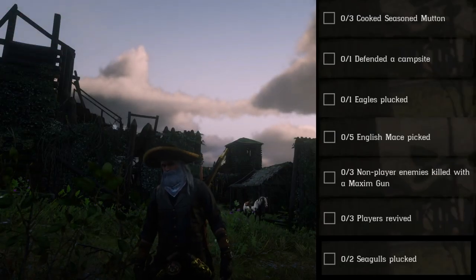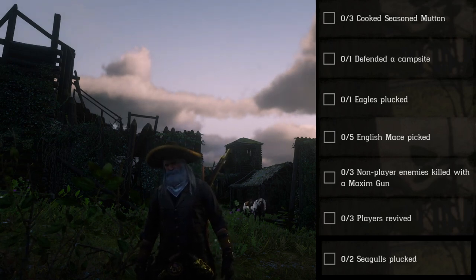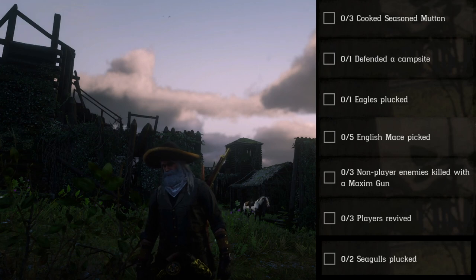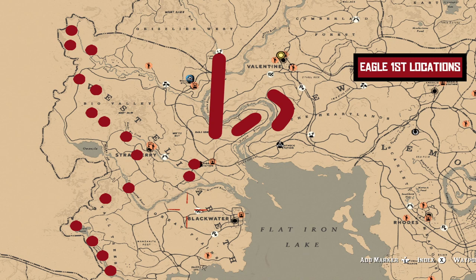We've also got: one eagle plucked, five English mace picked, three dominant player enemies killed with a Maxim gun, three players revived, and two seagulls plucked. Let's get right into your eagles — here's the first location.